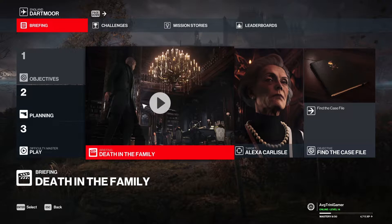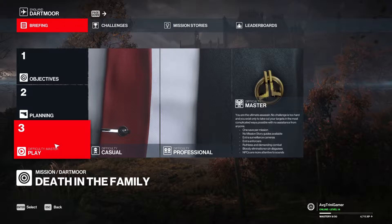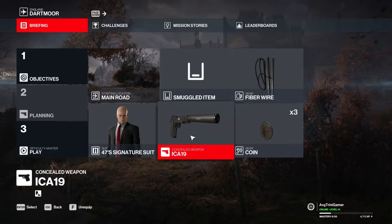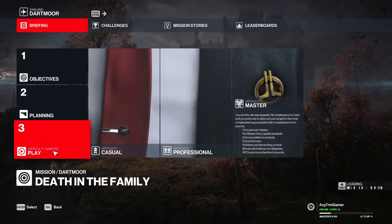Hello everyone, today we're going to be completing Death in the Family on master difficulty. We're going for Silent Assassin as well as Suits Only. For our assassination basic planning equipment, we have Agent 47's signature suit, a suppressed pistol, coin, and fiber wire. Okay, let's get started.